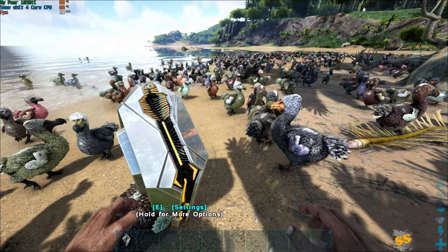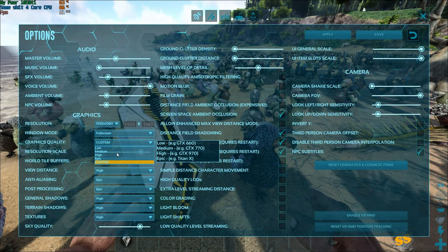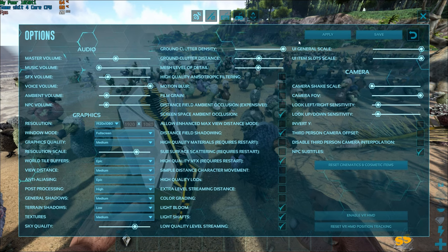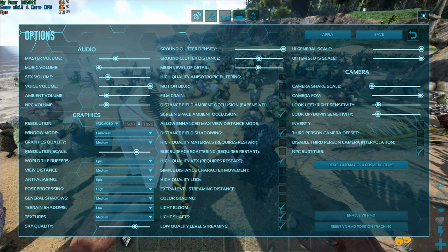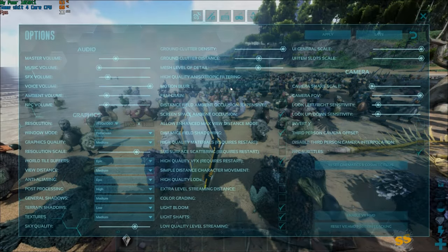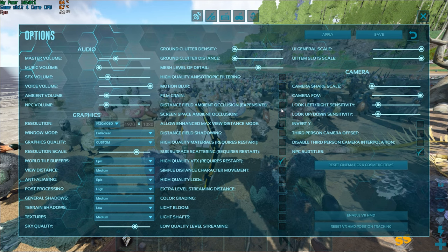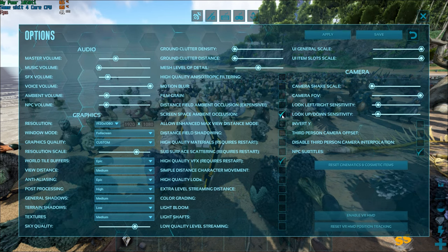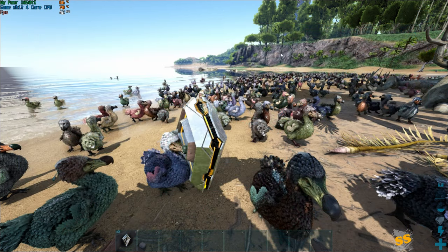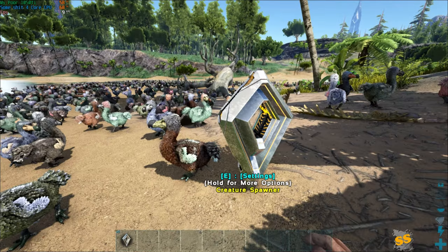Luckily, Wildcard did somewhat optimize this — they realized not everyone has a NASA computer, so we're able to change the settings. We are actually on high right now. We can go down to medium, drop it a little bit. Is it really going to be that much better though? Okay, we're on medium now — why is it worse? We cleaned up the settings a little bit but FPS is still shit. We have like 9,000 more dodos to go.